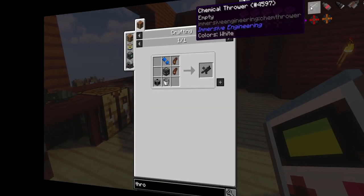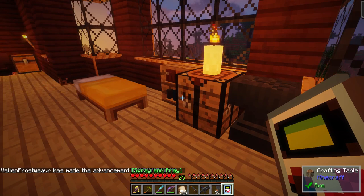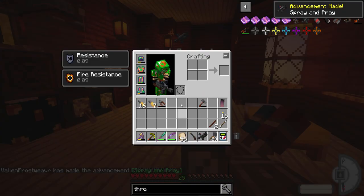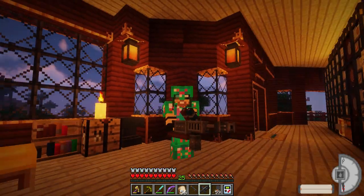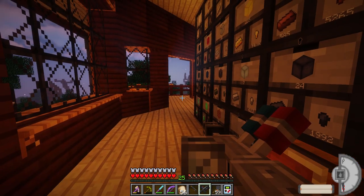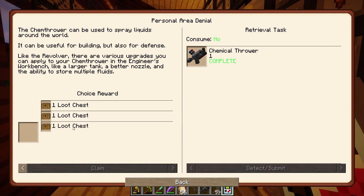Chemical thrower — let's get back on track. I think that pretty much does everything there. I skipped through the crafting process for you guys, but I now have it. I just love the animation of this. And I think for that I completed a quest as well, which gets me a rare shader grab bag and a loot chest.